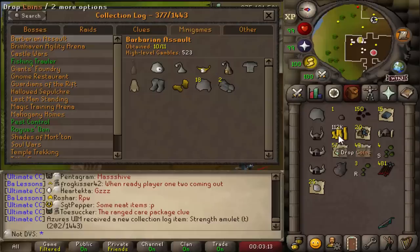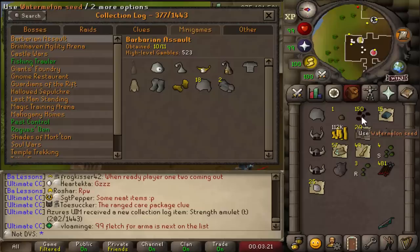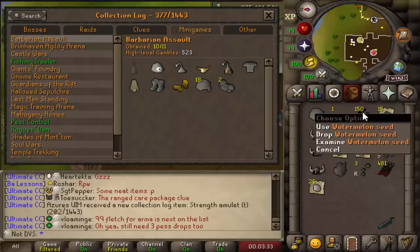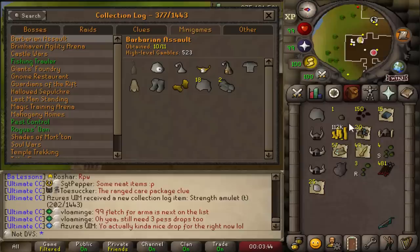I also have a ton of watermelon seeds from doing this and I've been carrying the farmed watermelons around with me — I have like 10,000 of those or something. If I end up getting enough watermelon seeds, I'm just going to drop the watermelons since these I can store in my seed box. So dropping the actual watermelons and keeping the seeds instead would give me another bag slot. 10 more gambles done there.